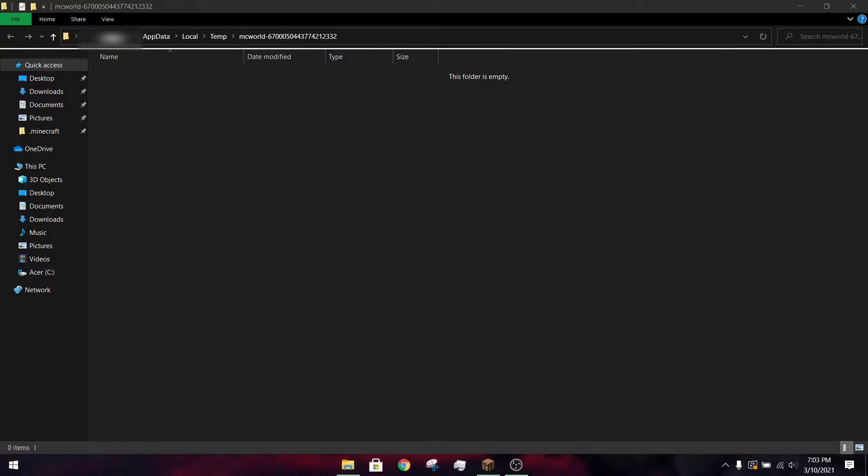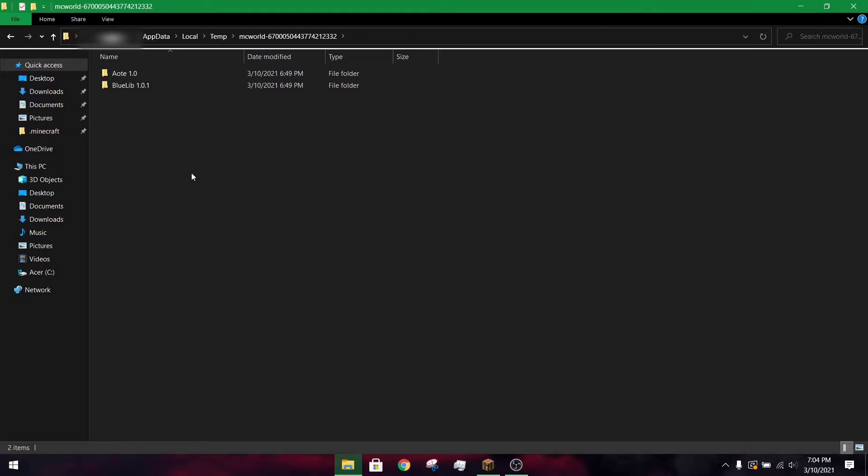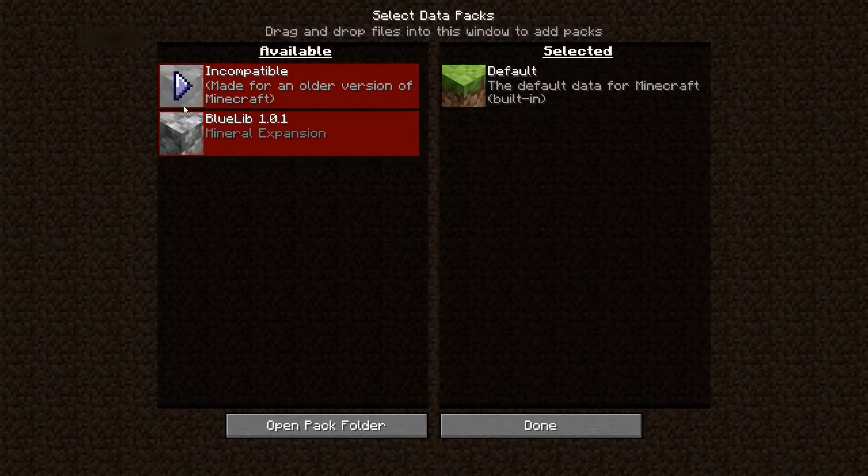After this folder has opened, you're going to want to drag these two files inside. Yours will probably be .zip files, but mine are folders. Make sure when you open it that it goes straight to Data and Pack.mcmeta. If it goes to another folder, then you're going to want to take that folder and put it back into the Datapacks folder. You're going to need your AOTE Pack and also BlueLib. Make sure both are installed or it will not work. After you have those installed, you should see them here.